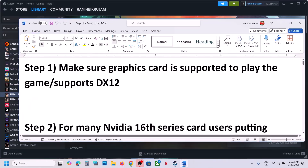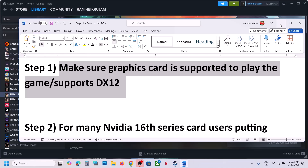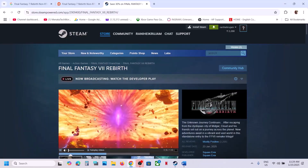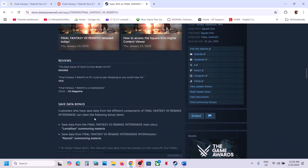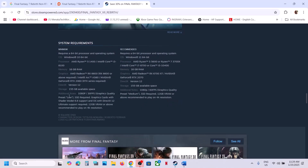The first step is to make sure that your graphics card or hardware is supported to play the game. When you go to Steam and read the minimum system requirements, you can see SSD required, graphics cards with shader model 6.6 support, OS with DirectX 12 Ultimate support required, and 12GB VRAM recommended for 4K resolution. Make sure your computer supports the game.